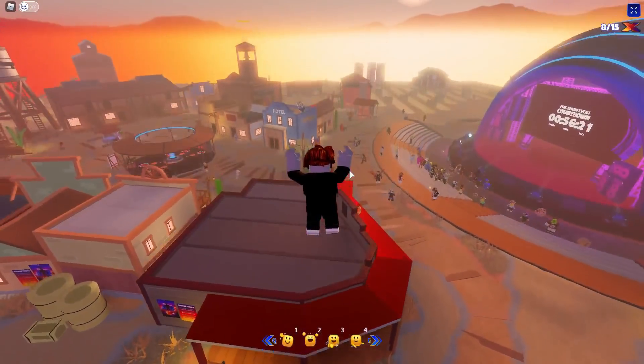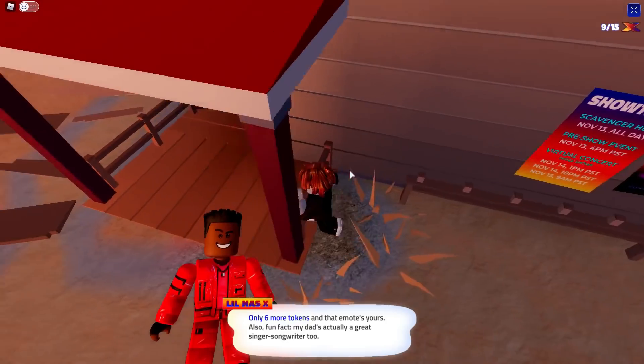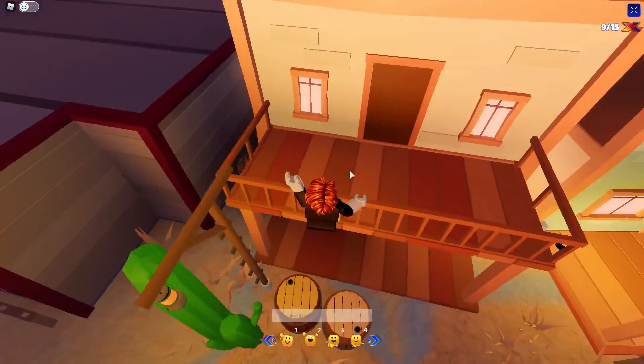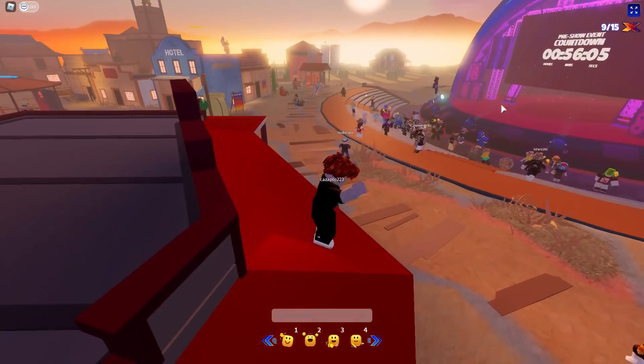The next location — okay that was an accident — but if you want to get up here, you're going to think you have to come from this side. You do take this way; you just use the other buildings to get here. And then it is right in front of where the concert is.